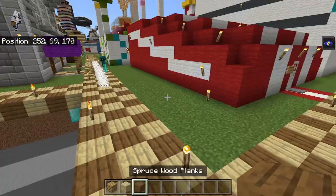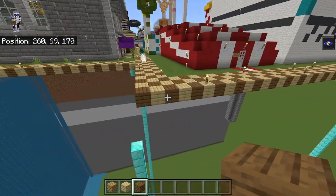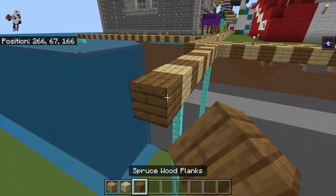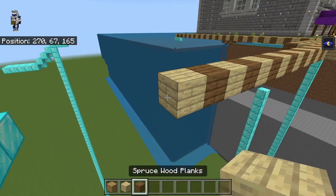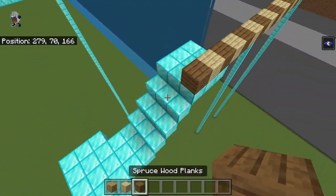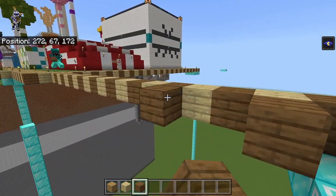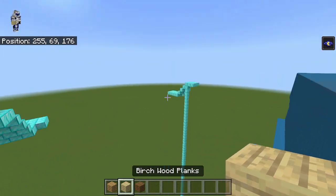We have marked out where we're going to build the path. This main path here we're going to extend right down to over here, adding 22 blocks just like that. What we can do is build onto this path with the checkered pattern. I'll let you finish that up.